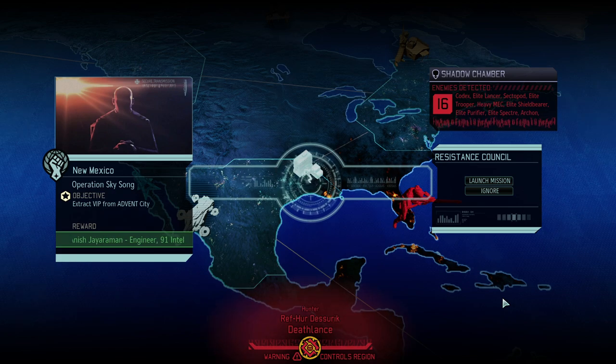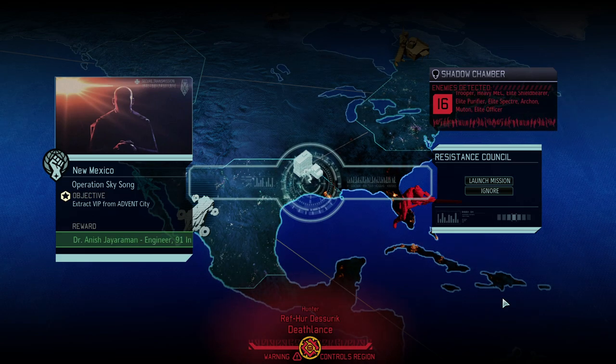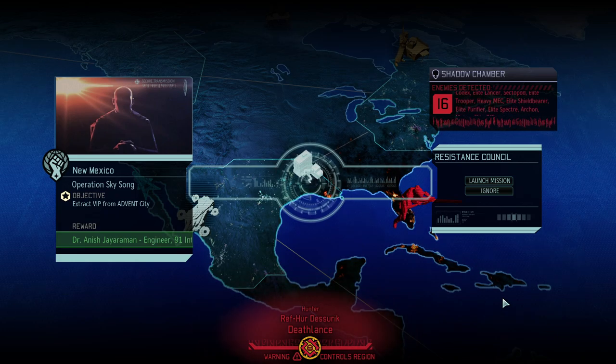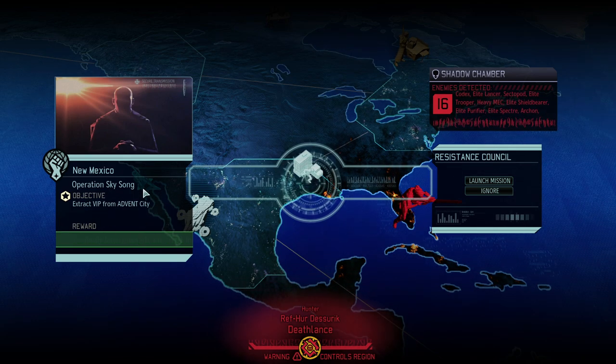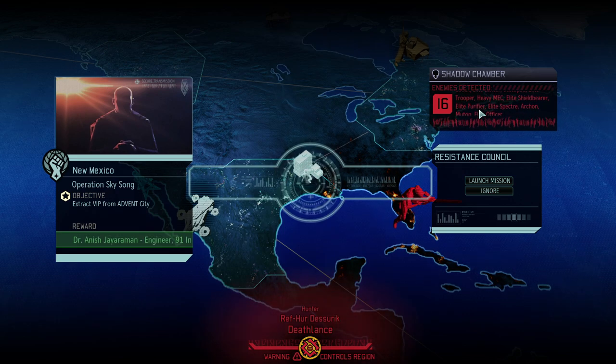We're still trying to get the last intel so we can get the entirety of Africa. In case you missed the last episodes, we're done with the suit mission and finally got the avatar suit. We now need to do one more mission, which is the gateway with a lot of chrysalids, and we also need to skulljack a codex.